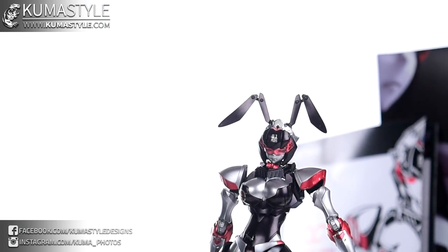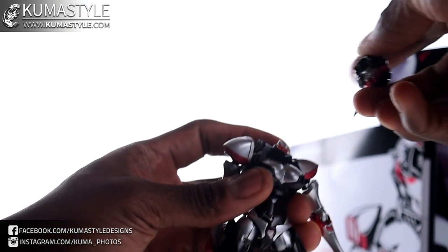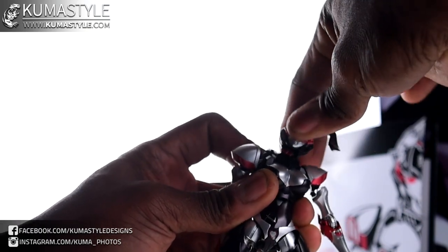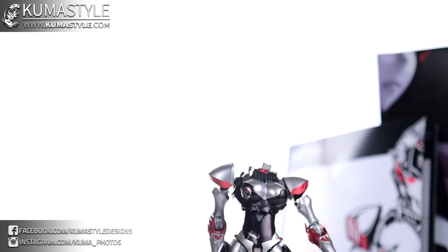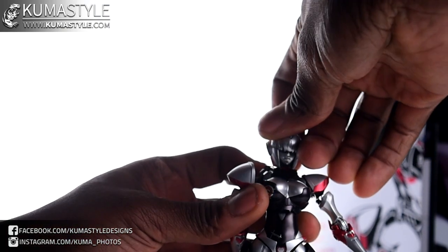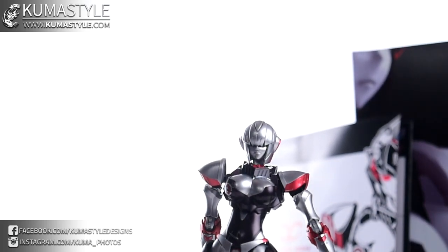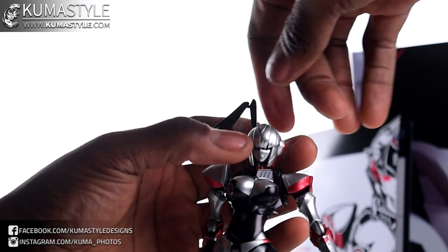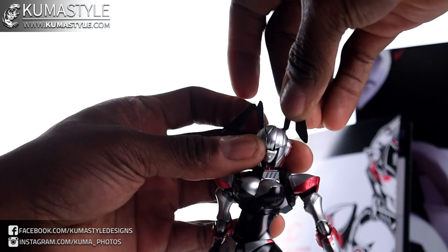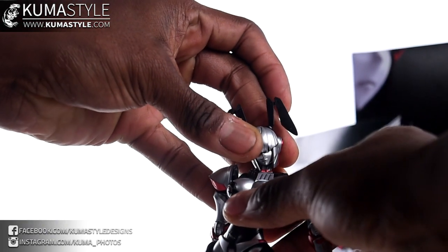She also has a whole alternate head — silver-faced with bangs. This piece is supposed to stay connected and pop out at the neck. You just take the alternate head and pop it on. On mine, the holes for the ears are more loose than on the regular head — not the biggest fan of this head in general.